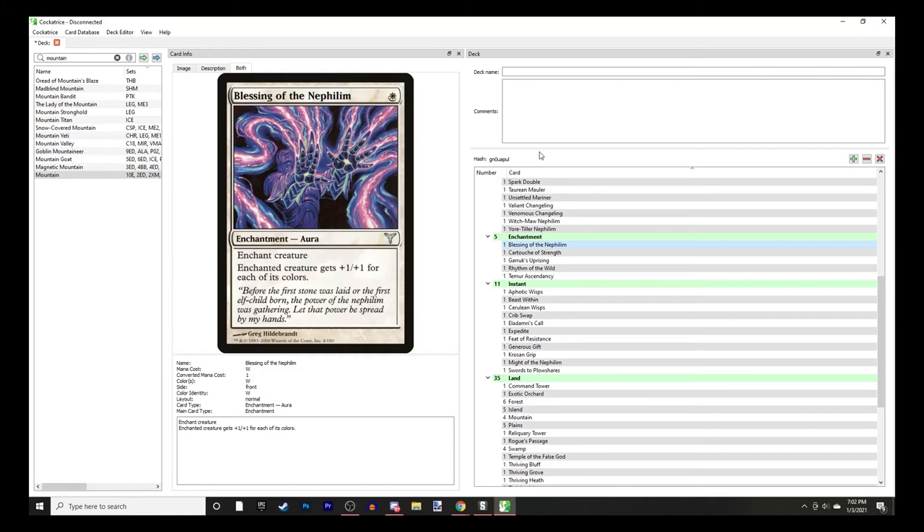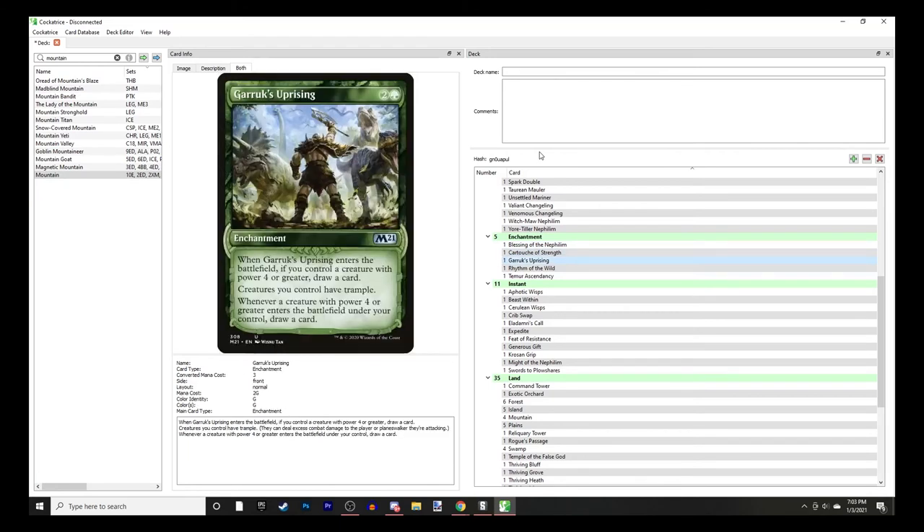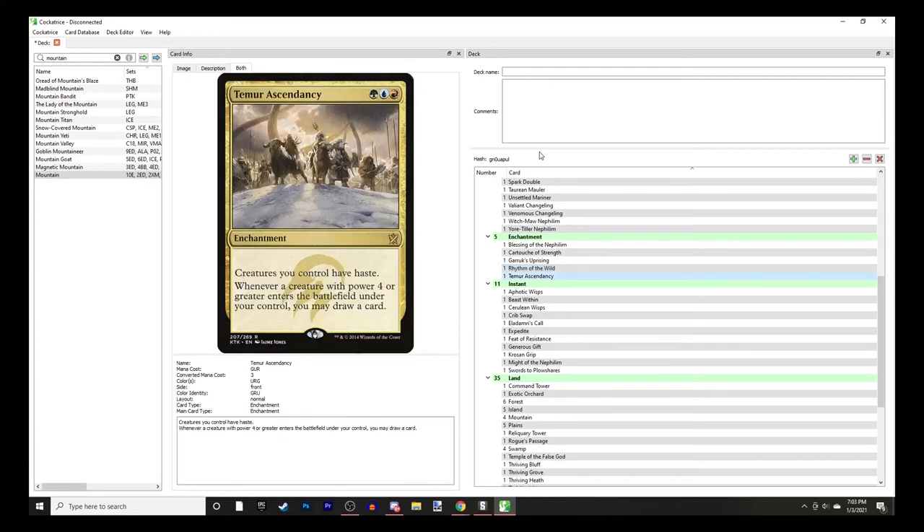I'm also running the two cards with Nephilim in their names. Blessing of the Nephilim gives +1/+1 for each of its colors. Cartouche of Strength gives trample and some other effects. Garruk's Uprising gives your creatures trample and lets you draw cards for playing creatures with power 4 or greater. Rhythm of the Wild - one of my favorite enchantments in the game - gives your non-token creatures riot. Temur Ascendancy gives haste and lets you draw cards.